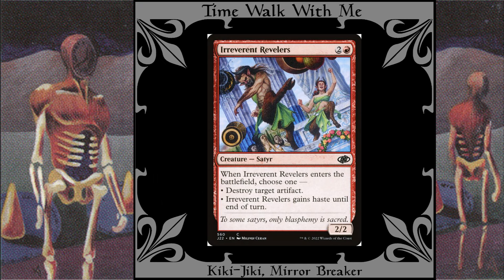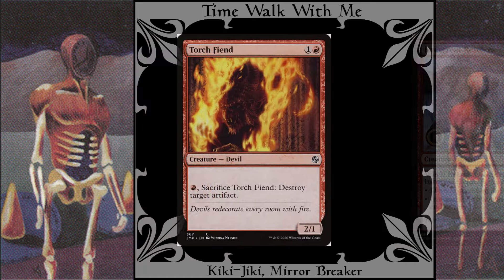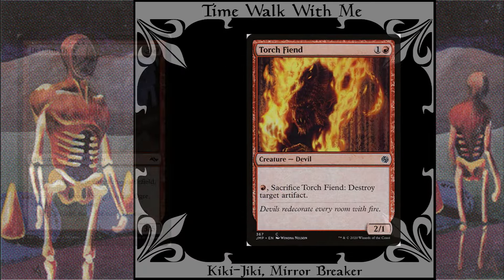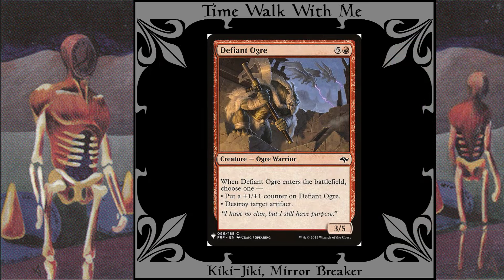Irreverent Revelers: Since your copy of this will already have haste, you can repeatedly destroy problem artifacts or even simply artifacts that look at you funny. Torch Fiend: Here's another creature that can help you deal with artifacts. Defiant Ogre: More artifact destruction.